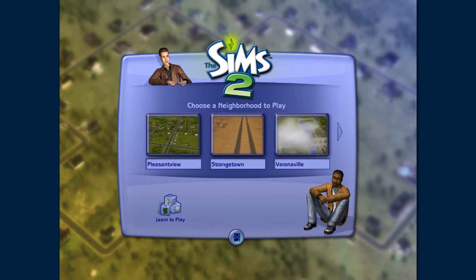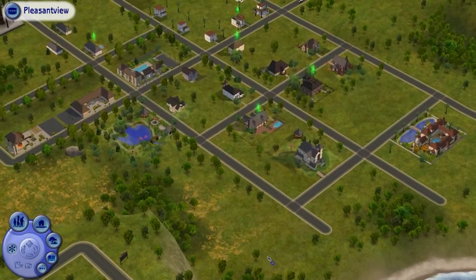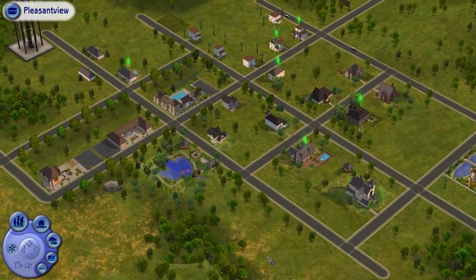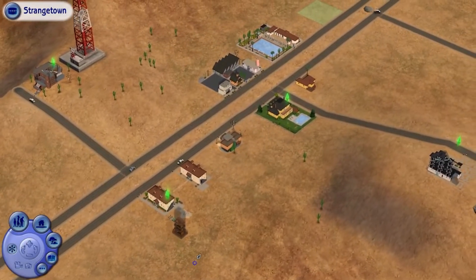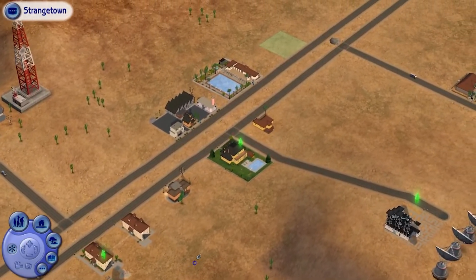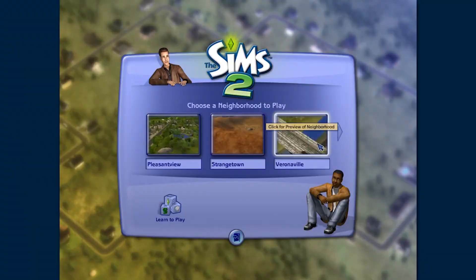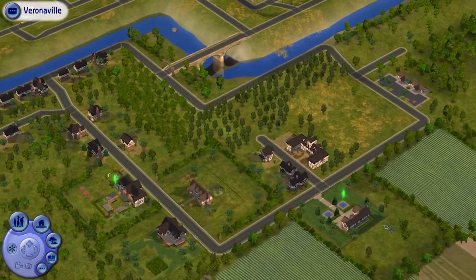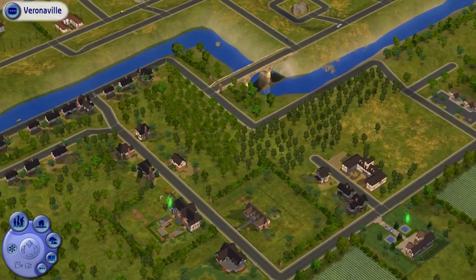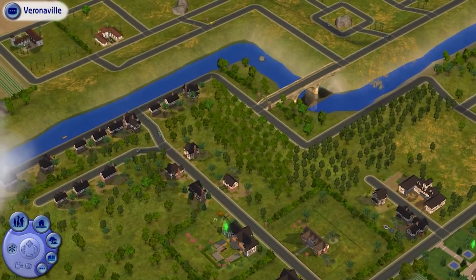The Sims 2 shipped with three pre-made neighborhoods. The first being Pleasant View, which is a continuation of The Sims 1 set 25 years in the future. The second being Strangetown, which shows off the more spooky side of The Sims 2 with aliens and ghosts. And the third being Veronaville, which is inspired by Shakespeare's Romeo and Juliet and really shows off the more drama side of The Sims 2.